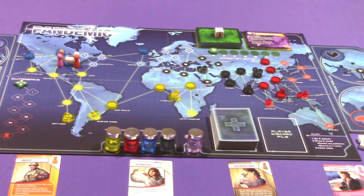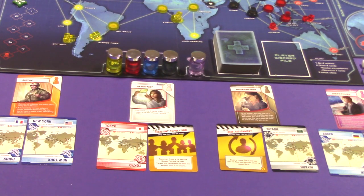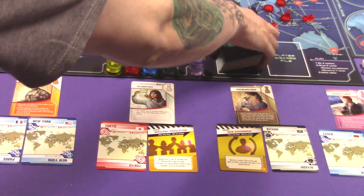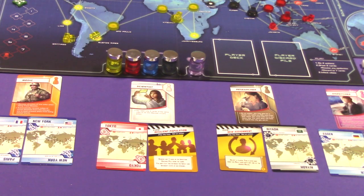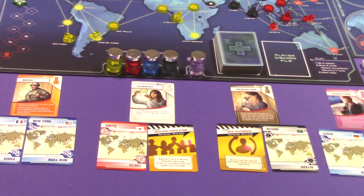The next challenge from State of Emergency is Emergency Events. For setup, randomly select a number of emergency event cards equal to the number of epidemics you are using. When dividing the player deck into piles for epidemics, also add one emergency event card per pile. Shuffle each pile individually, then stack them and place the deck on the player deck spot.